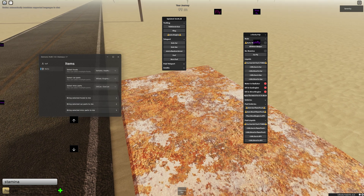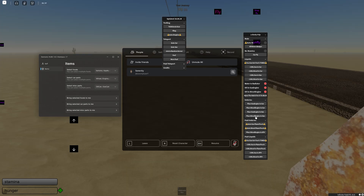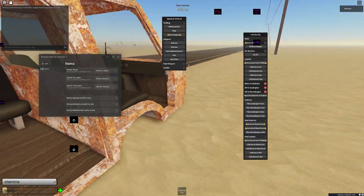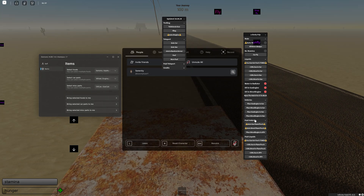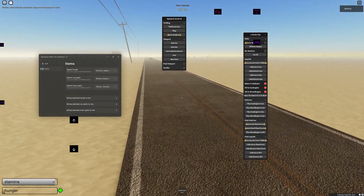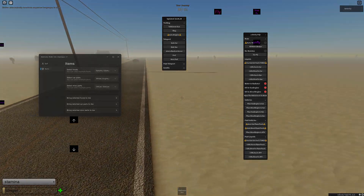Up next you've got the vehicles menu — you can place the gas engine or diesel engine in the car or van without doing anything manually. If I click place diesel engine in van and turn around to check, it does add the diesel engine in the van. Then there's the paired vehicles option with the same options for the flame truck, and paid liquids for the flame truck as well. That's pretty much it for the scripts, guys — hopefully you liked them. If you did, make sure to drop a like, subscribe to the channel, and as always thanks for watching.